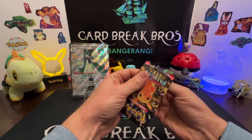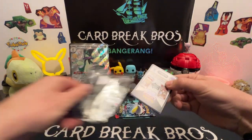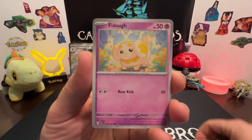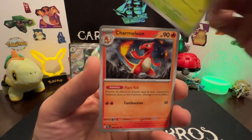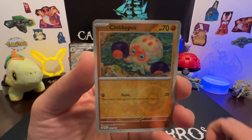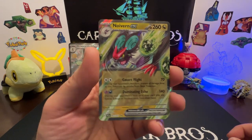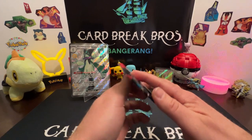Are we gonna get that Mew, are we gonna get that Iono, are we gonna get that Charizard? That would be sick. Finizen, Haunter, Cottony, Maractus, Charmeleon, Dachsbun, Camerupt, Clopatopus reverse, Glimmet reverse, and a Noivern EX. Okay let's sleeve that one up — last pack, magic time guys.